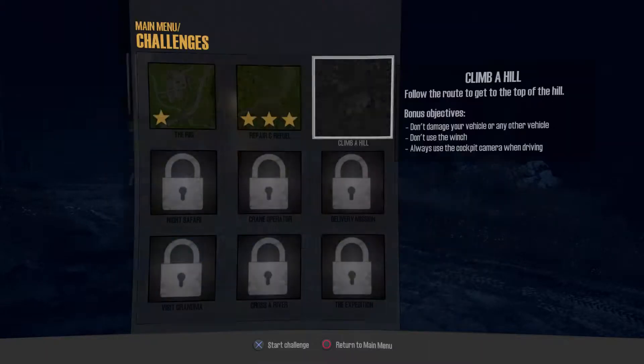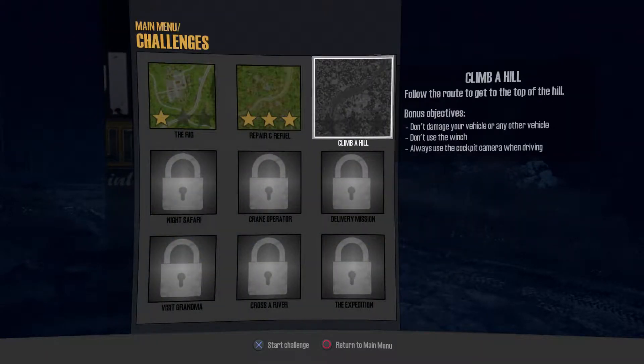We're back to doing the challenges and we're at Climb a Hill — seems like you've got to climb a hill, T. So there's the bonus objectives. There's some banging, guys — that's just my next door neighbour doing some work, some DIY. Don't know what he's doing, but he's doing something — hanging some shelves, hammering away with some nails.